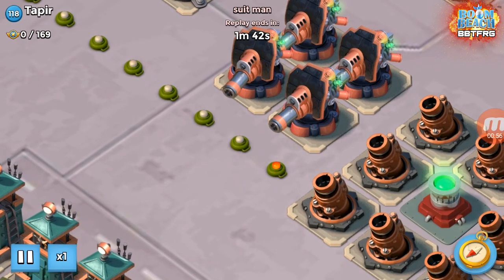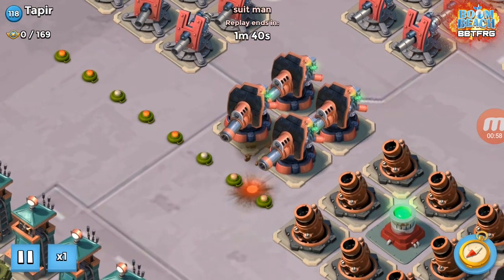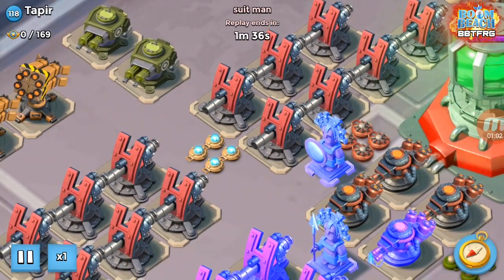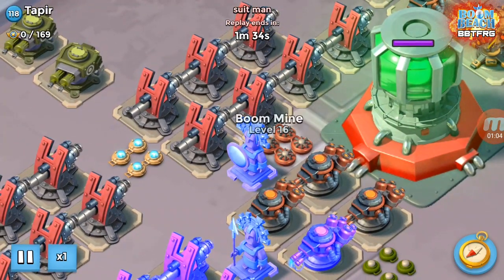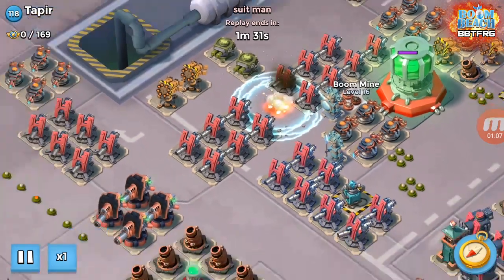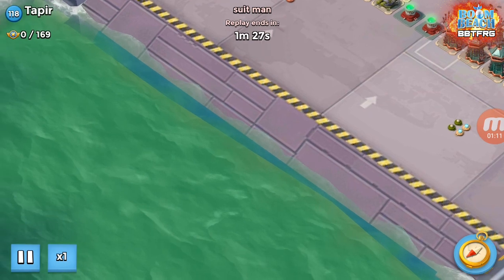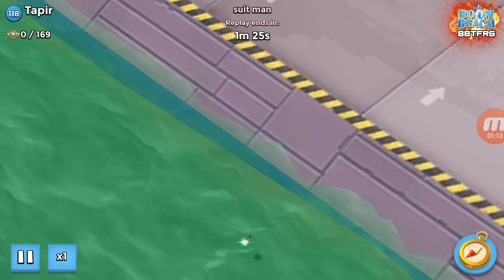First of all we're going to clear the mines — those two on the end there and the four shock mines up here. You don't need to worry about the ones in the corner.